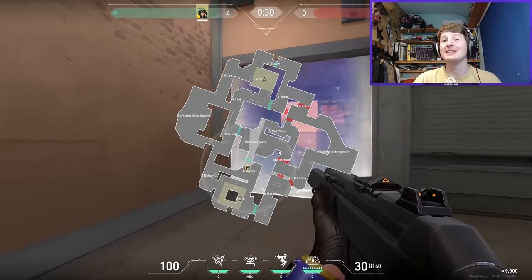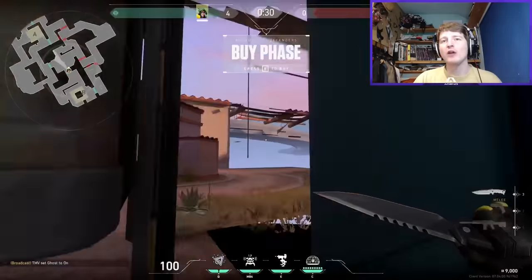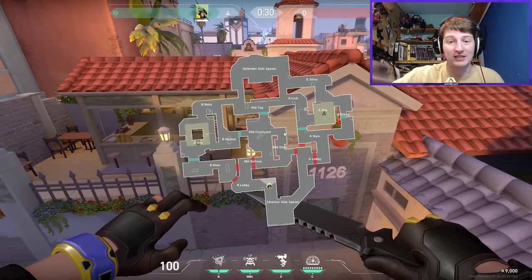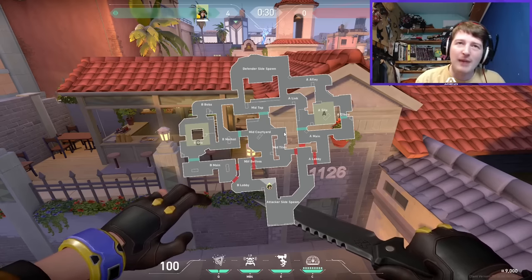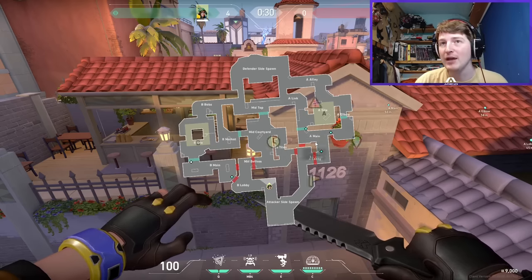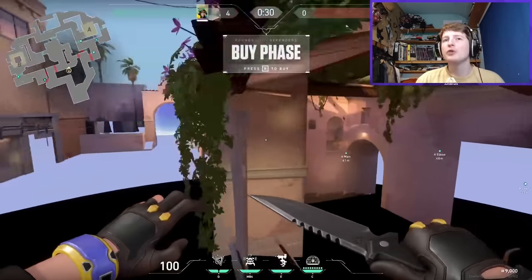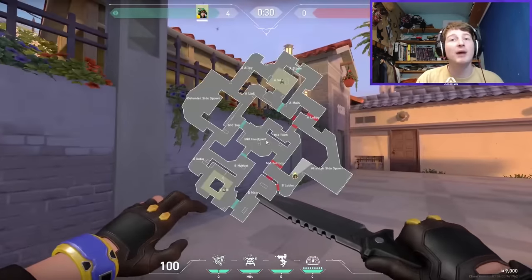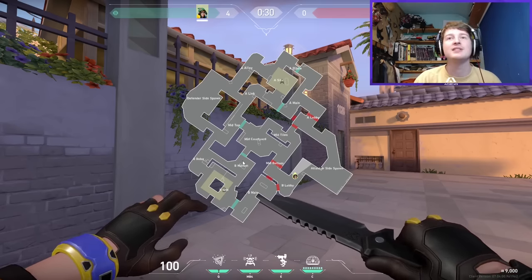Attackers aren't given a ton of free space on this map. On Lotus, defenders must actively contest space or they're in big trouble. Here, you'll always need to contest space, but defenders won't need to aggressively push out — you're already starting in positions where you're using util or getting into gunfights immediately. There's more onus on attackers to take space than on Lotus, where space might be given to them for free.